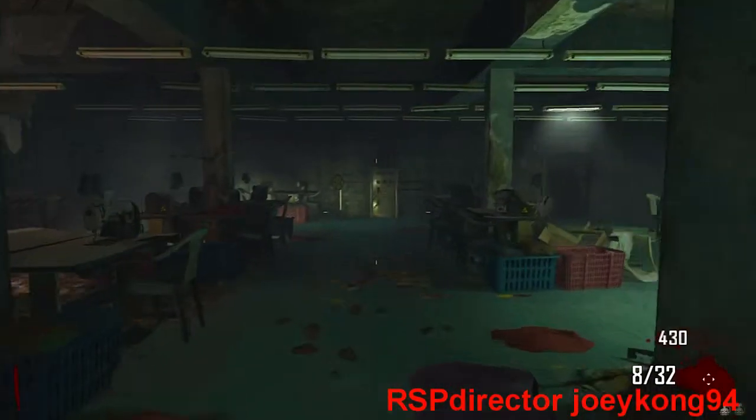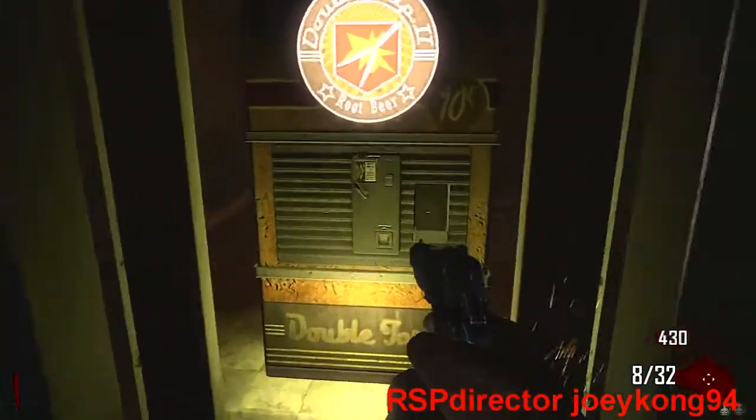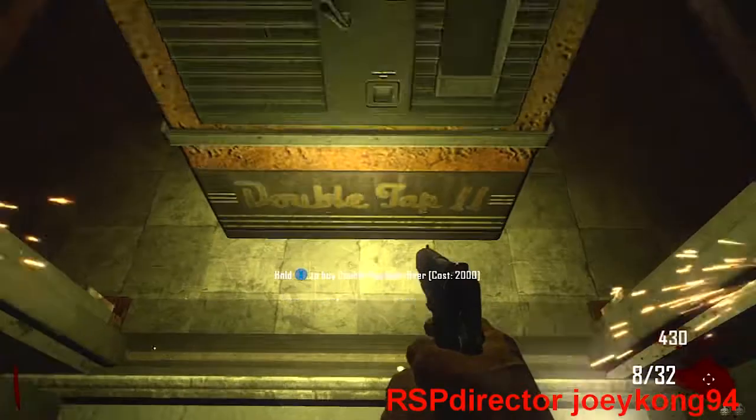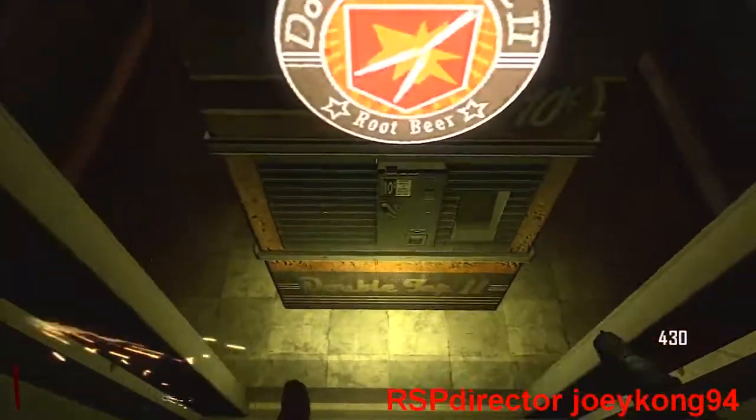What's up guys, joeykong94 here today with a new glitch on Die Rise. So you gotta turn on the power and come to these elevators. It works on the other elevator right behind you or next to me, but this one's better so do it on this one.